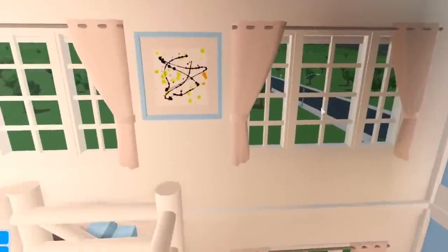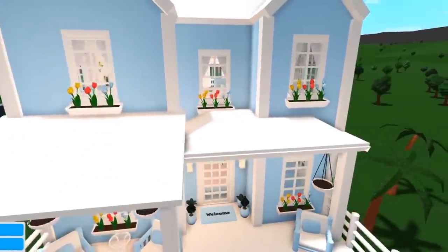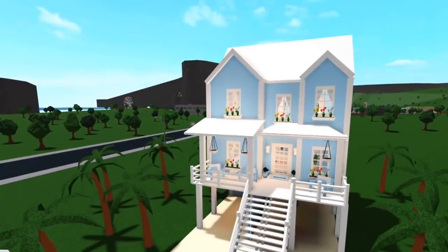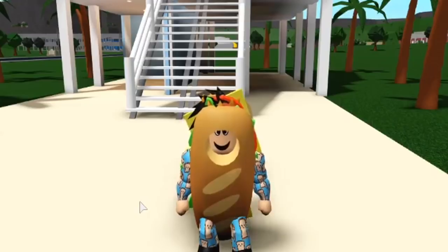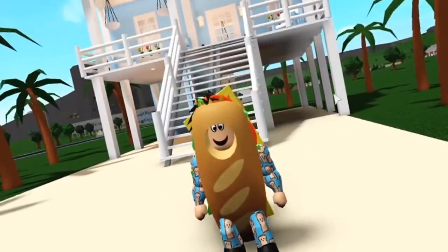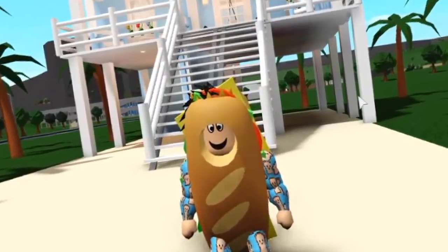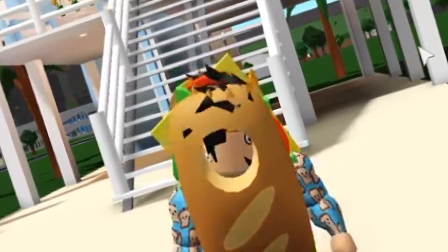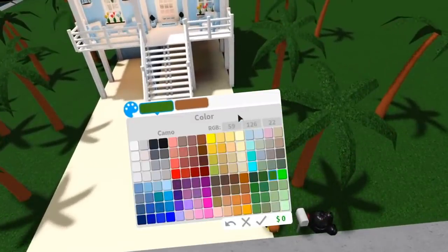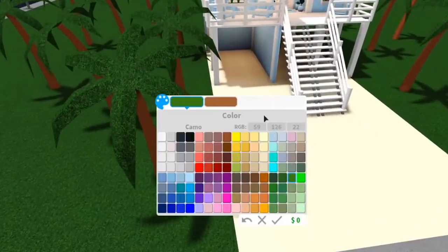I'm gonna do some last-minute checking, making sure nothing is textured. Looking at every little speckle in this house, making sure I don't forget anything — I'm pretty sure there's something. Okay, I think I'm good. I like this house, so pretty! Alright guys, our beach house is finally complete — our house with no textures or materials is complete. When you make a random wall in this game, the texture it comes in as is plastic, but I used smooth plastic. There really wasn't a difference between smooth and regular plastic, so I just went with smooth plastic.